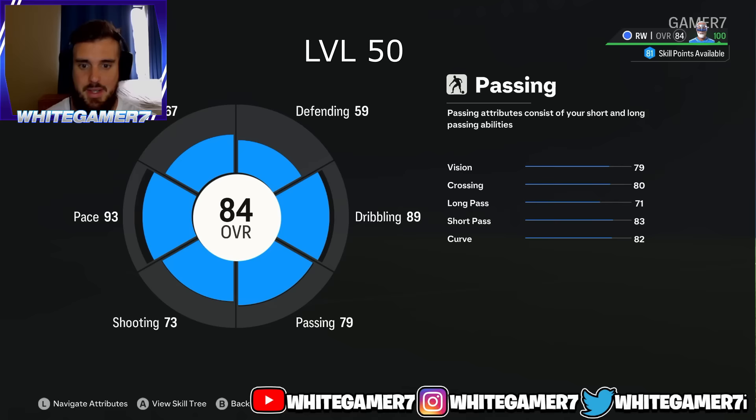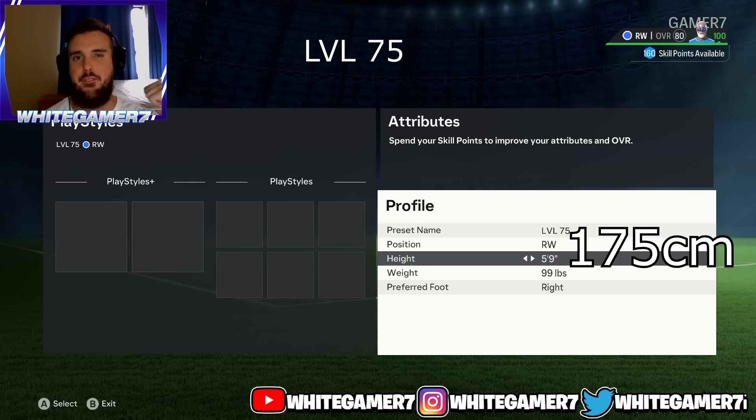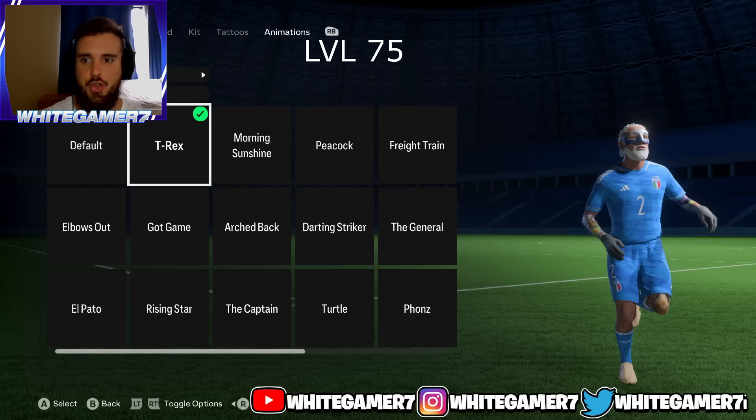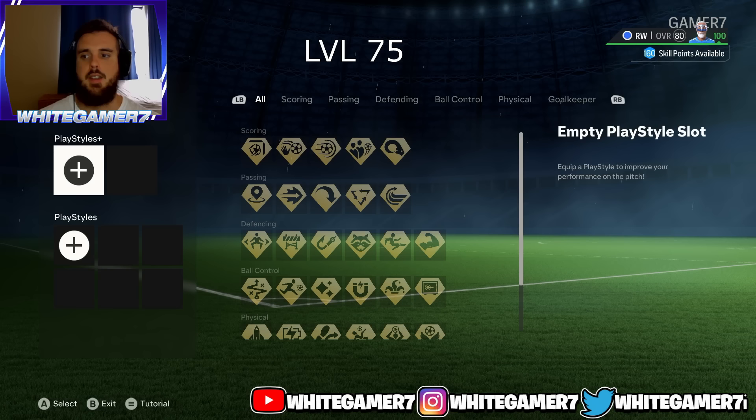Now we have the level 75 winger build. Again position is either right wing or left wing. Height we're gonna go with 5'9, weight 99 pounds — you want to be as light as possible as a winger. The two running styles I've been recommending throughout are the T-Rex and the morning sunshine. Running styles do not affect your stats — it's just a visual thing. I highly recommend the T-Rex; it feels super agile when you're running with the ball.